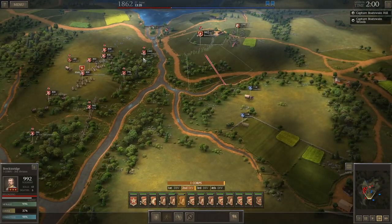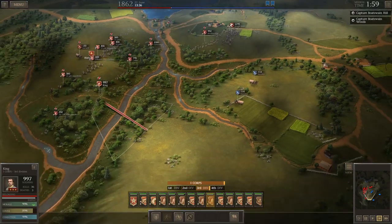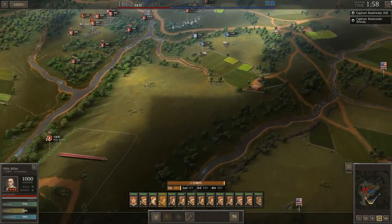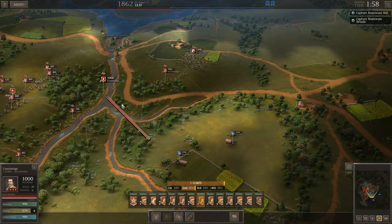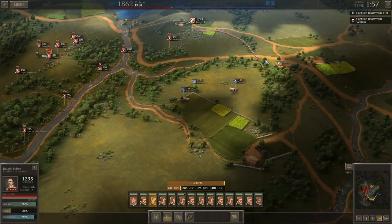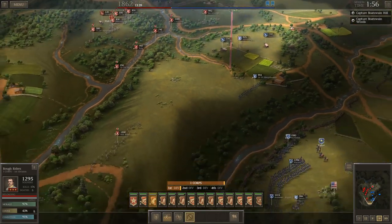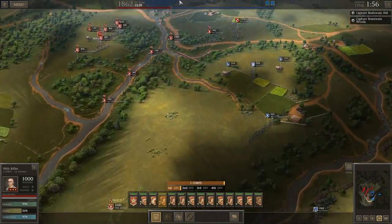Those sharpshooters are out here somewhere — I'm just not sure where. I don't love sending Cummings across right there, but I don't think I have a choice at the moment. Let's get the 95th Rifles up on the hill — I should have a better view of what's going on. Okay, there's the sharpshooters, there's his main line. So I am getting a good view from there.